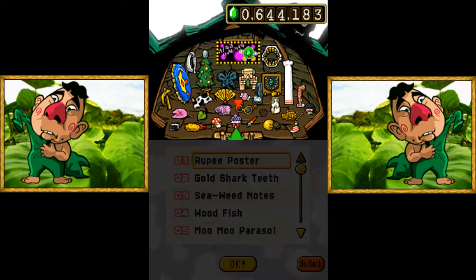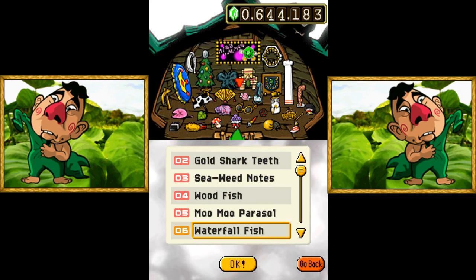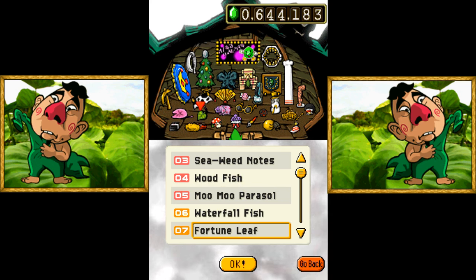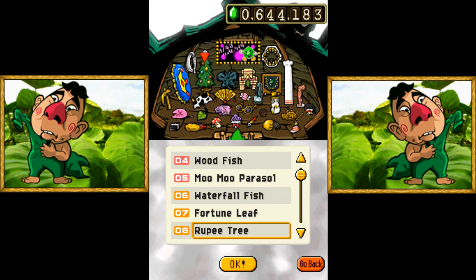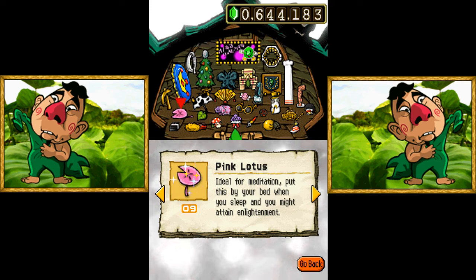Welcome back to Freshly Picked, Tingle's Rosy Rupee Land. Look at all these Rupee Goods! I really don't need to be reminded of Rupee Land anymore. I kinda destroyed its creator, and I know its real purpose in life. At least I have some other ones we didn't look at yet, like the Pink Lotus.